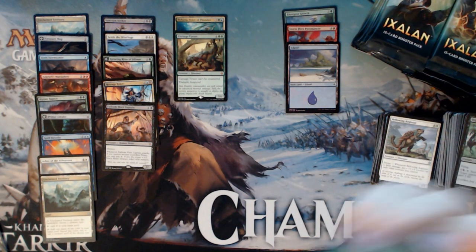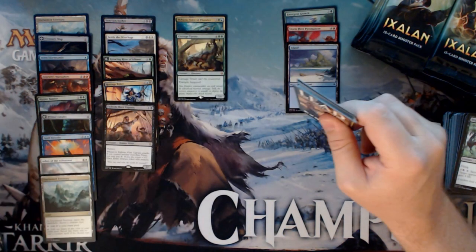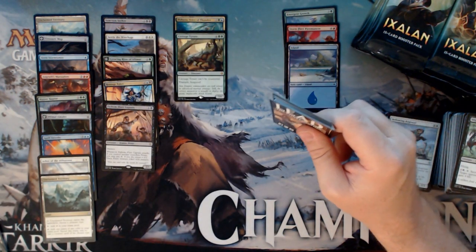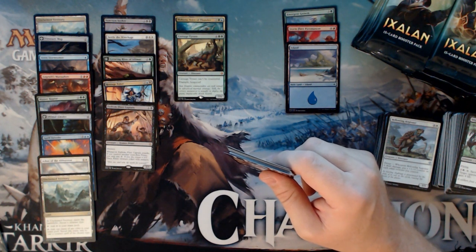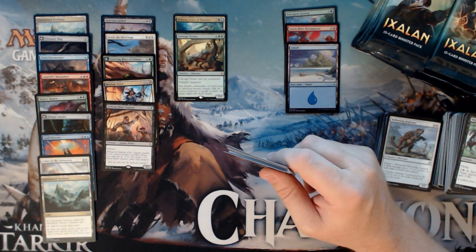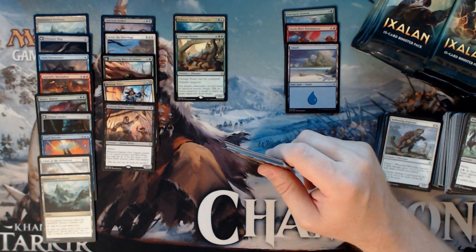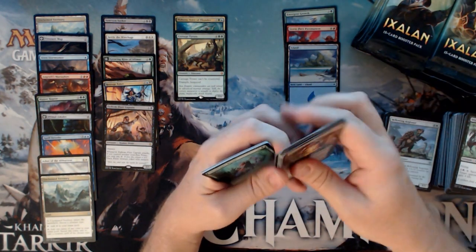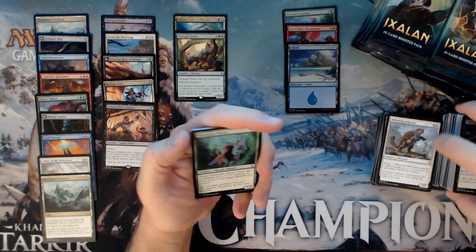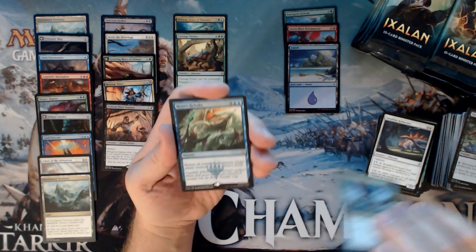The NFL kind of pissed me off recently with all the controversy. When it comes to entertainment — Magic the Gathering, NFL, TV, all that — when I want to step away and do something fun, I don't want drama involved. There's enough drama in the workplace and in real life. We have a Vine Shaper Mystic, Steadfast Armisar, Raging Sword Tooth, and a River's Rebuke.